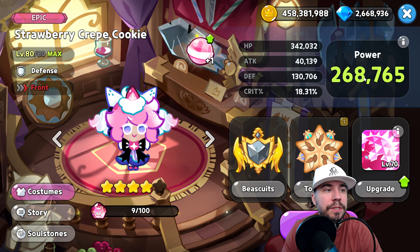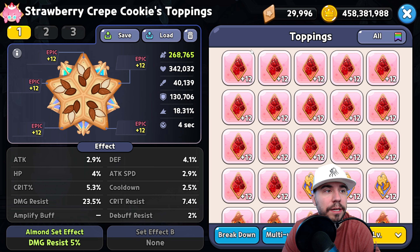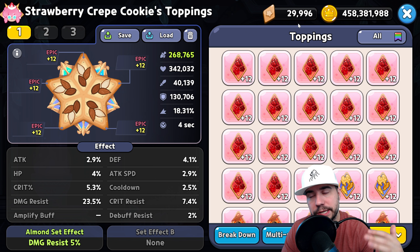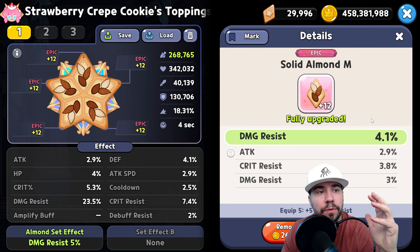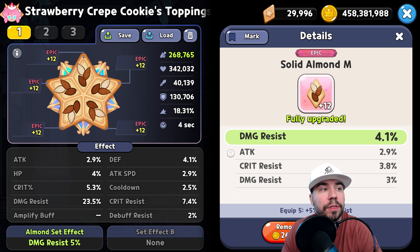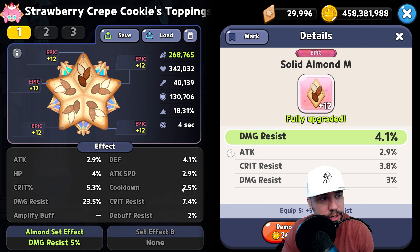Now blending biscuits into toppings — as always, resonant or radiant when it makes sense. For this cookie, you want to stay on Solid Almond for survivability. You also want to make sure you get that cooldown covered here. Since we didn't put cooldown on the biscuit in this example, you'll want it on toppings. If you can't get to 6% cooldown, you won't be able to take full advantage of all the additional stuff on the skill set.